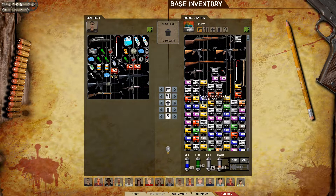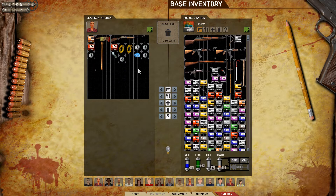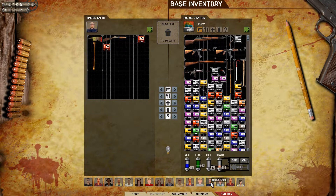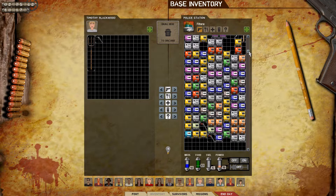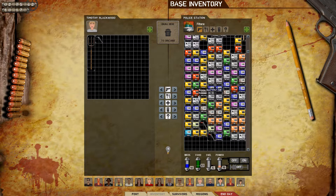First and foremost, weapons organized. We have some people that are going to have things we can delete and we need to work on that. Timothy Blackwood doesn't have anything, so let's give little Tim a weapon. I don't really want to give him a nice weapon per se, but we can do that. I do have a little bit of .357, so we'll give him three boxes and that will be done.